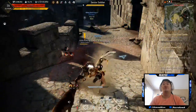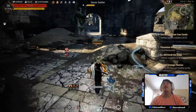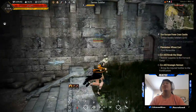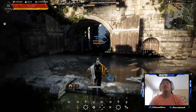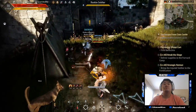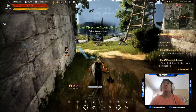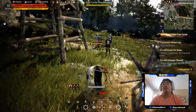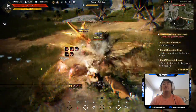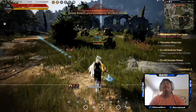I just need one rookie soldier — all I'm finding are senior soldiers. Oh hello — there's rookies over here but they're all up on the wall. Come on, give me one rookie! Here we go — all right, escape from Crone Castle is complete. Let me kill these guys real quick, get myself a little bit more combat in. All right, 16 and a half is our current level.